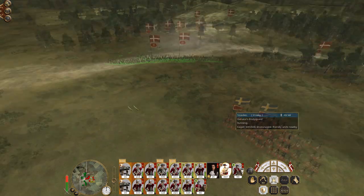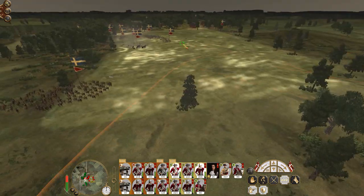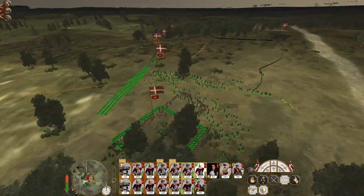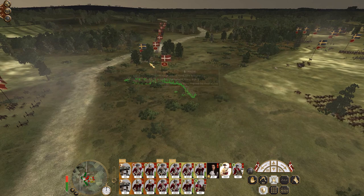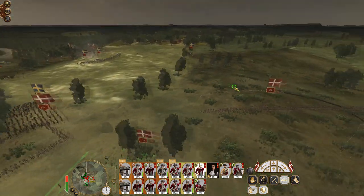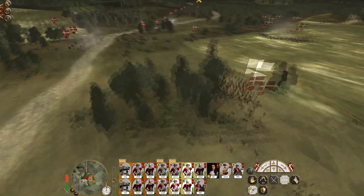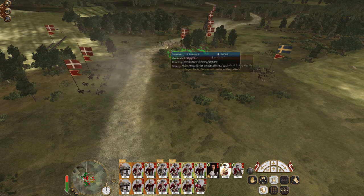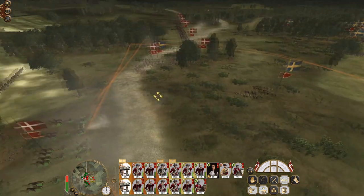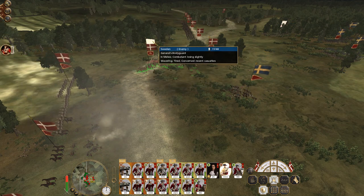Get this line of infantry to form square, get the general to charge in. Get this other line of infantry out of square and get them to also form up. It looks like they want to commit their cavalry and charge against the squares. Put my pikes to go after the general, artillery canister shot at the provincial cavalry. Move up my cavalry, move up my pikes just in case.